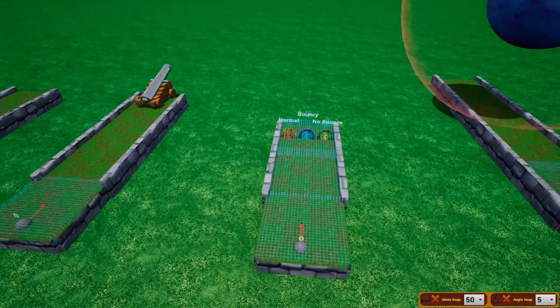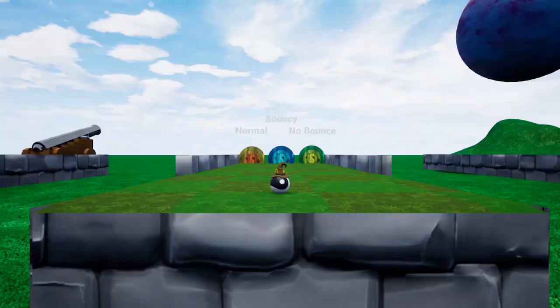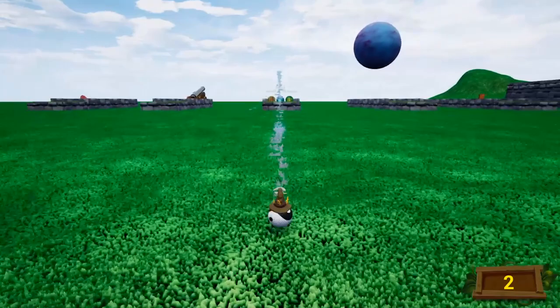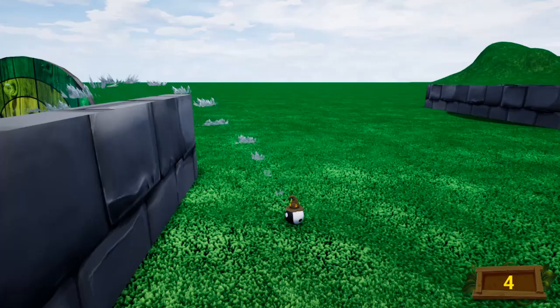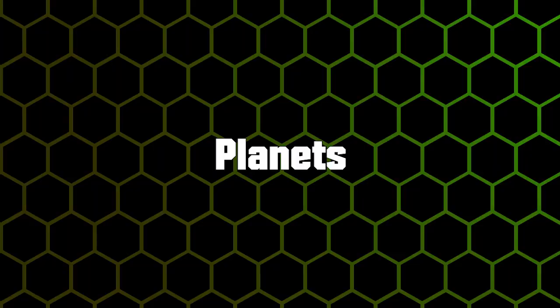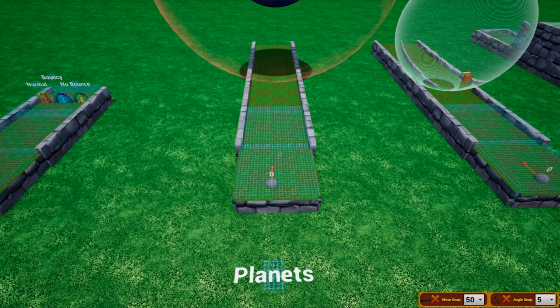There are three types of targets: Normal, Bouncy, and No Bounce — each with their own uses. Normal acts like any other object and the ball bounces off it normally. Bouncy causes the ball to fly off really fast. No Bounce causes the ball to kind of flop right into it like a bean bag. All of them have their uses — I'll leave you to figure out what they can be used for.